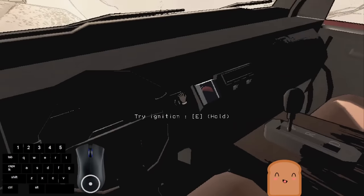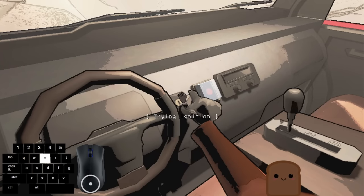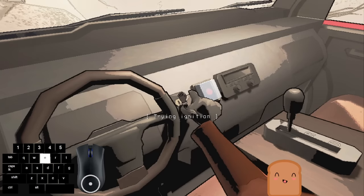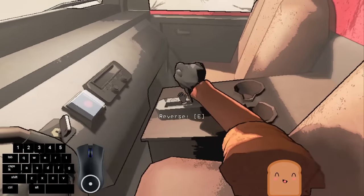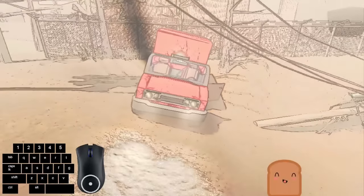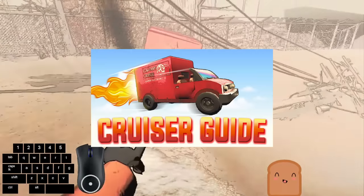To turn it on, you're going to repeatedly try the ignition until it turns on — just keep trying, holding it for a second or two and then trying again, and one of these times it will work. Then you have your drive, reverse, et cetera. If you're looking for a guide on just how to drive the cruiser generally, I will link one in the description that I made.